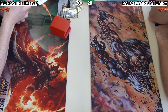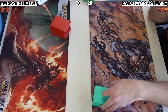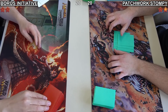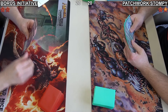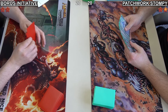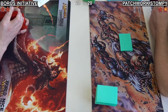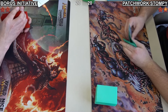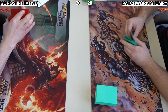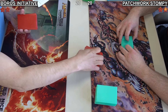Here we are starting game number 2. Daniel is on the play — he did lose game 1, and Initiative is never going to take the draw by choice. Daniel needs to find a way to deal with the recursion of the Patchwork Stompy list. He really fell victim to not being able to interact with Emery and its ability to constantly bring threats out of the graveyard and become like a pump engine. If you're familiar with Modern, it's reminiscent of Affinity playing Steel Overseer.